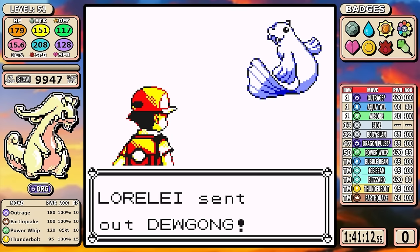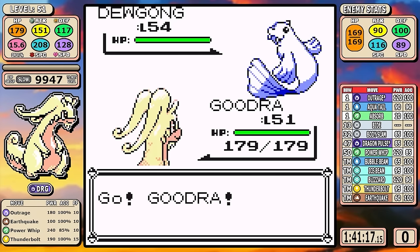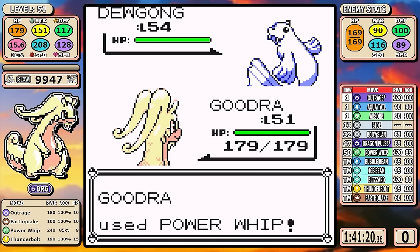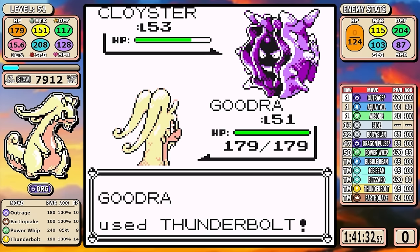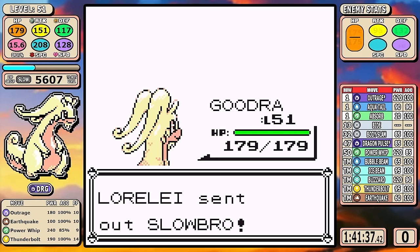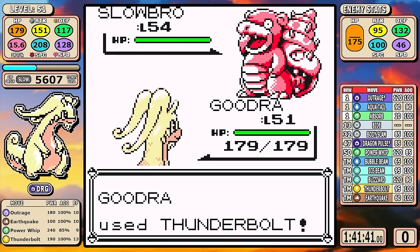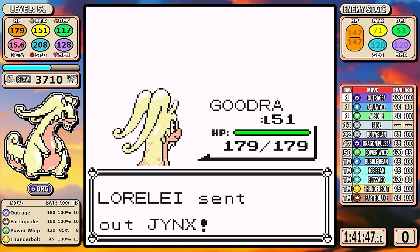This fight is where the most nuance is at — where pretty much the whole run revolved around. Power Whip at level 50 gives you a guaranteed one-shot on the Dewgong; all you have to do is hit it. We do hit. Cloyster is simple — use Thunderbolt. Power Whip will one-shot Slowbro, but I go Thunderbolt and get a crit. What I really wanted was for Slowbro to use Growl, which would give me a badge boost and make me hit a little harder on the back end of the fight — but I just get the crit.